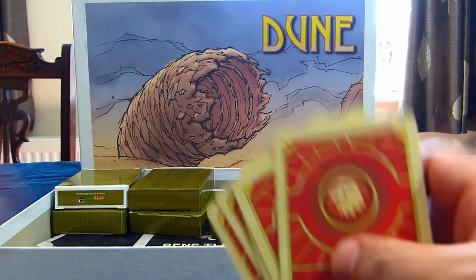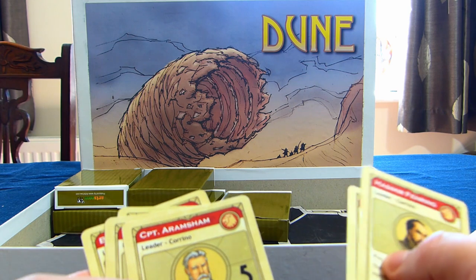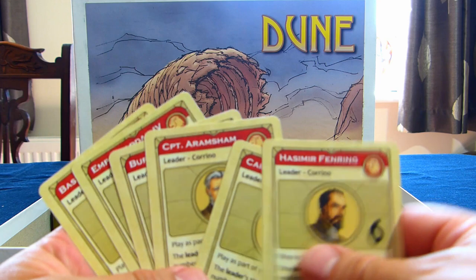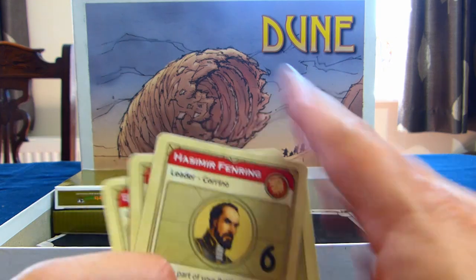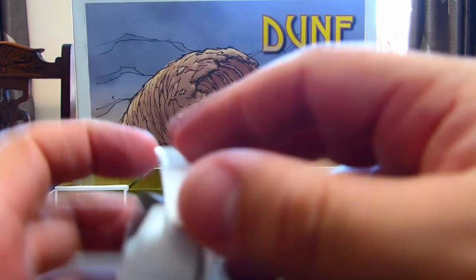This is the Emperor faction — leaders are Hasimir, Fenring, Kaid, Arasham, Berseg, the Emperor himself, and Bashar. I'm surprised in some ways we don't have Princess Irulan — I think that's her name — she would have been quite good as a leader.